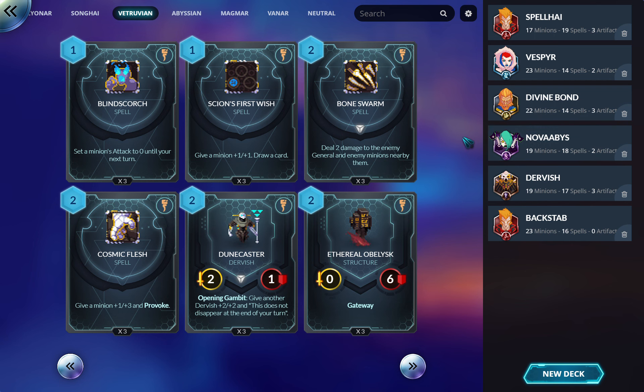Cosmic Flesh — give a minion plus one/plus one and plus three in Provoke. This is odd. You're very weak to dispel that just removes all of this, and it's a two-drop giving you a little less than a two-drop's worth of power. Provoke is a fairly weak effect and doesn't scale super well, so you're probably better off running the 1/4 two-drop with Provoke in neutral.